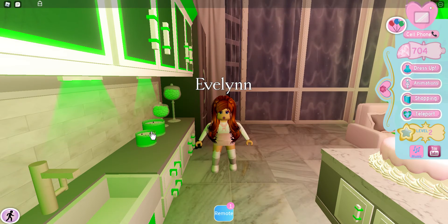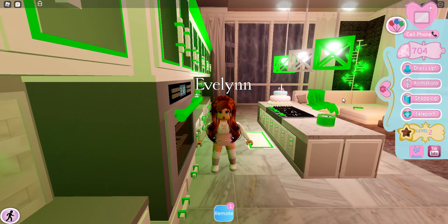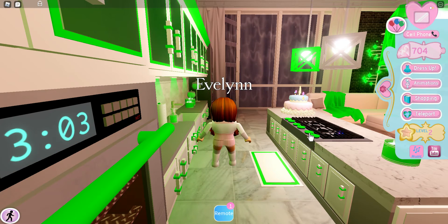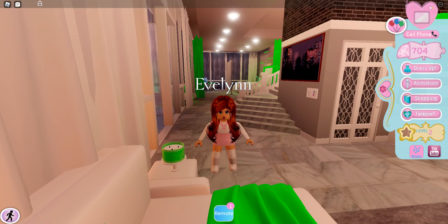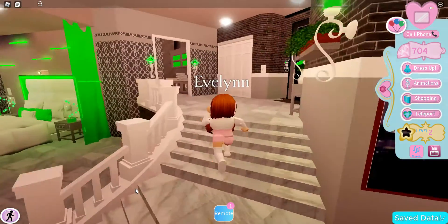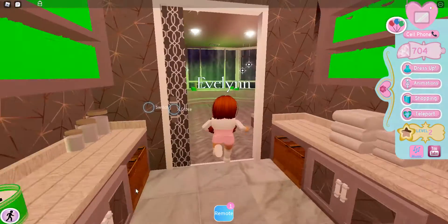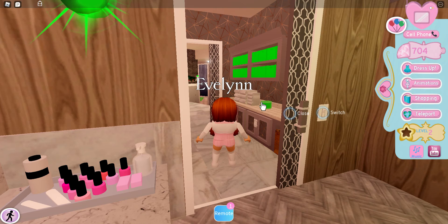Light all your candles. Turn on the stove — just press all the buttons on the stove. Then go to your bed. Oh, I have another candle to light. Go into your bathroom — there are candles in your bathroom, so light them in the bathroom too.